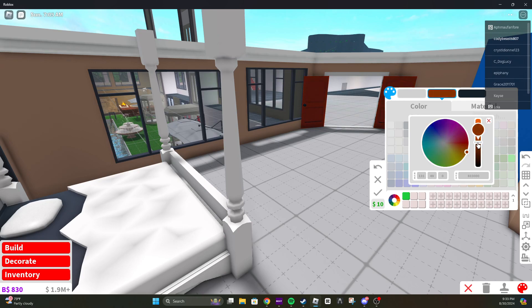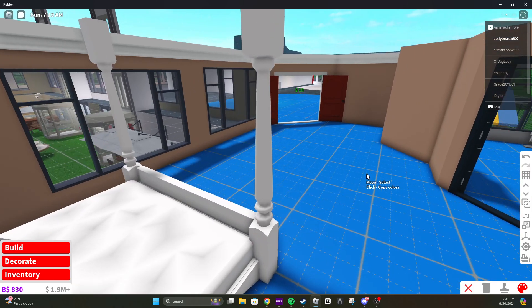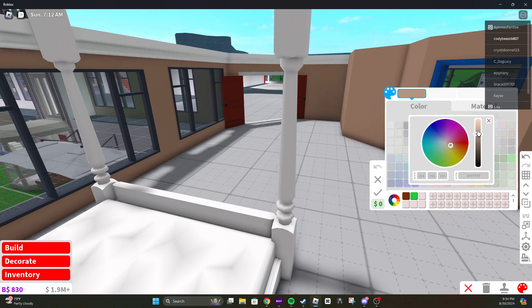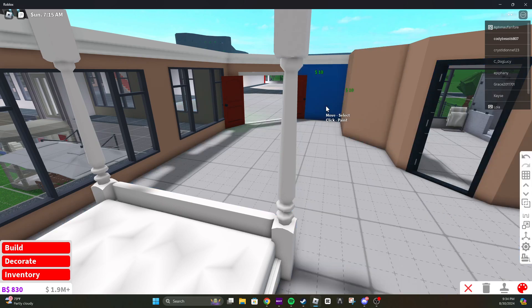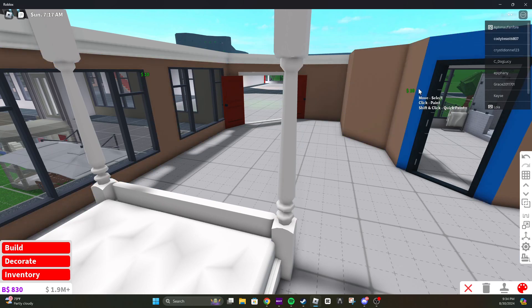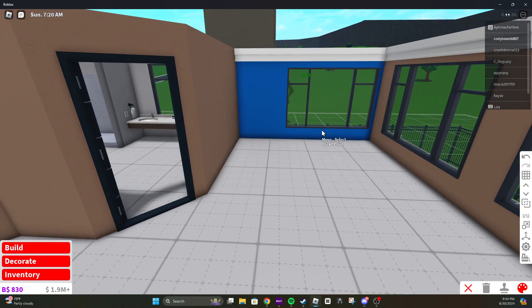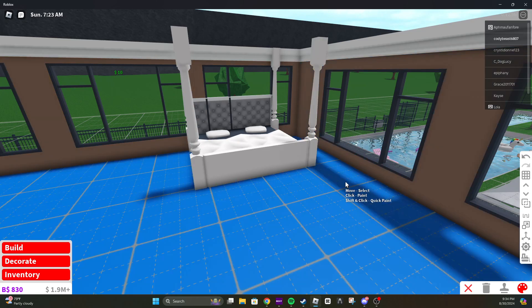Let's go to more of a brown. Yeah, there we go. It's more cherry, I like that. So we're going to do that. And I think I want different room colors. There we go, that looks nice. It's not as bright and milky, I like that.